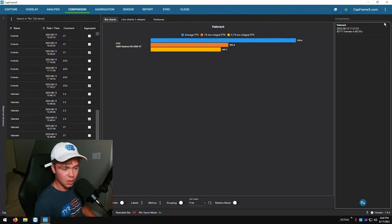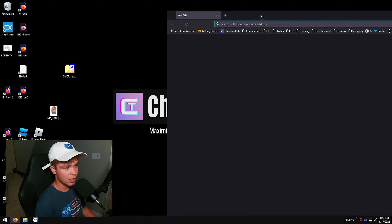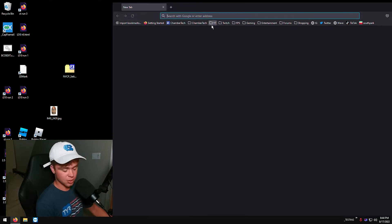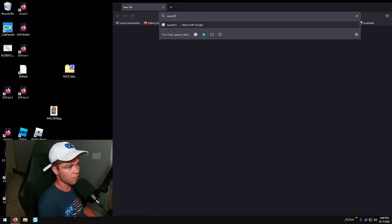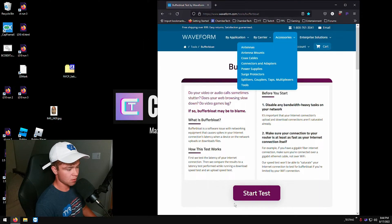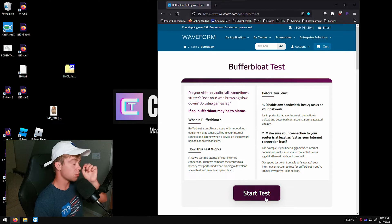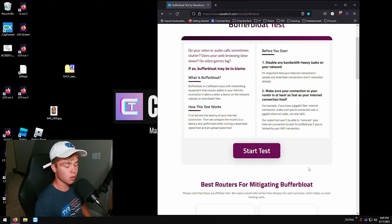Now we're actually going to talk about some ways to test buffer bloat. If you want to actually test your buffer bloat yourself, just go on Google and search up 'Waveform buffer bloat test.' I'd recommend running this three times just to make sure and save that third one. We also tested Rainbow Six — same results every way, maybe 4 FPS with the i210 at 600 FPS, so it doesn't matter. Just run this test, and this will tell you if your buffer bloat is really bad.